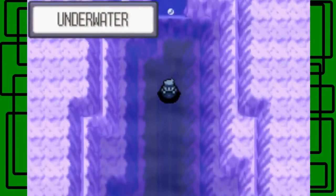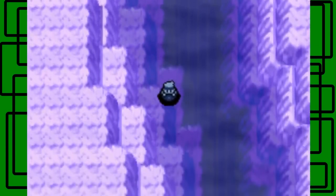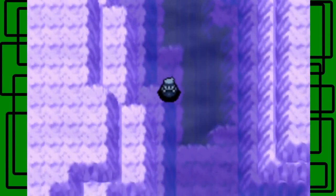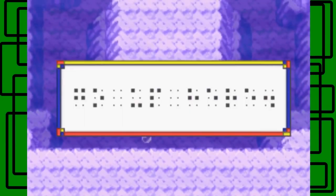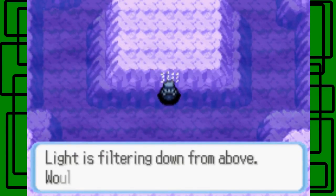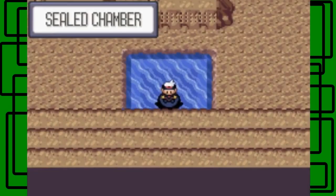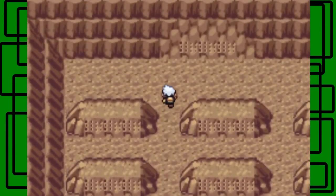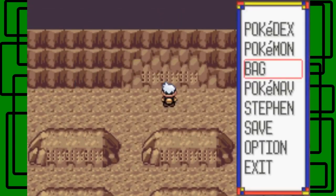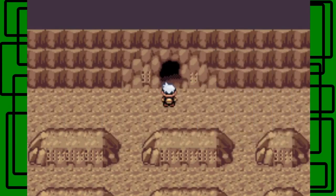We want to use Dive right here, so let's use Dive. Go through here and head to the south part where there's a door with Braille markings. When you're right in front of the markings on the door, press B and use Dive again. You're up here in the Sealed Chamber. There's more Braille you can read - the important one says 'use Dig here.'